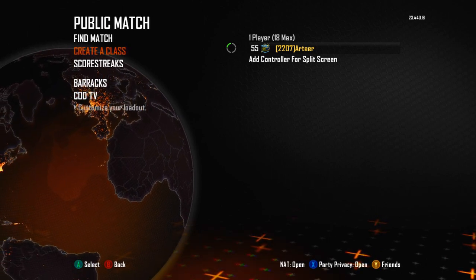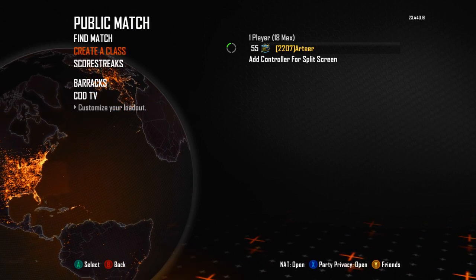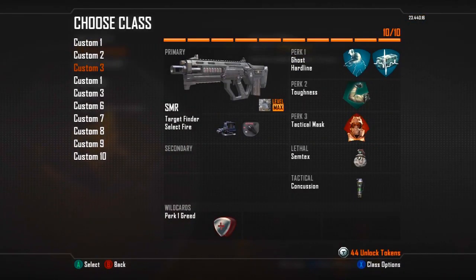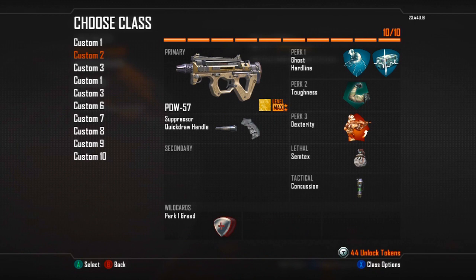For those of you that are new to the series or new to my channel, in this series I simply enter the next prestige but first I show you my custom classes and my stats. In this prestige I only used 6 classes — I didn't feel like it was necessary to make more. First off we have the MSMC, which I've had in every single prestige — by far the best SMG in the game. If you want to copy any of these classes, pause the video now because I'm going to go through them as fast as possible to keep these videos short and sweet.